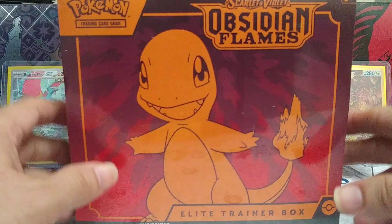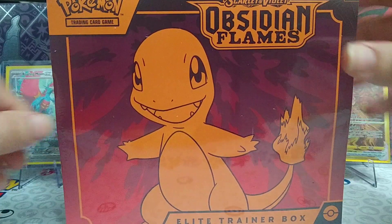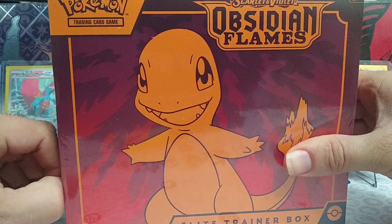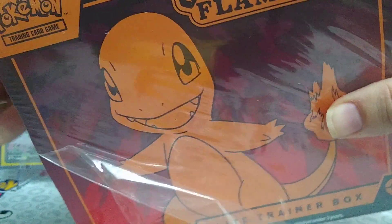Hey guys, welcome back to the channel. Today we're going to go through an Obsidian Flames Elite Trainer box and hopefully pull something epic. I'll be happy just with the promo itself. The promo is kind of cool — I like the angry little Charmander that comes in the set.